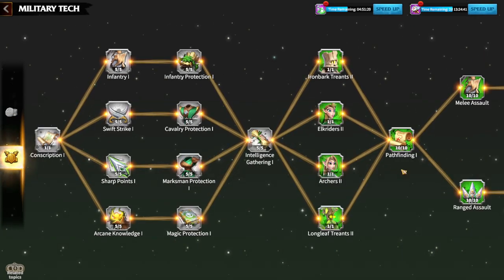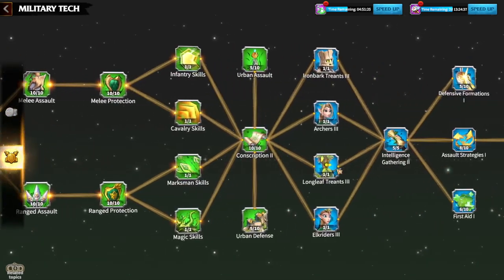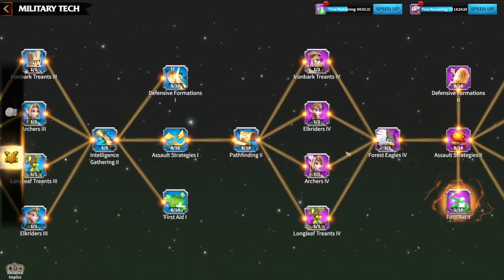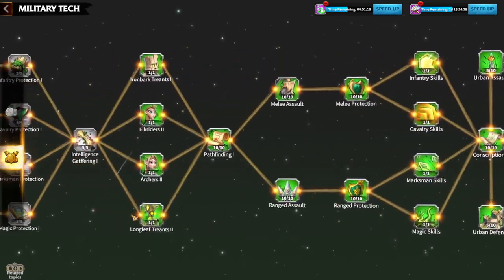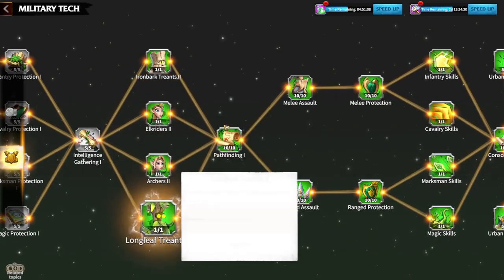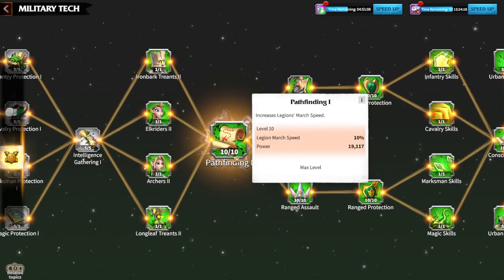After that, my main time spent in this game was moving through the military technology, because it's one of the most important aspects of the whole game. It will be easy for you to go to T2 tier legions and army — you can unlock all four of them. Then you go to the Pathfinder, and it will be easy to reach level 10.